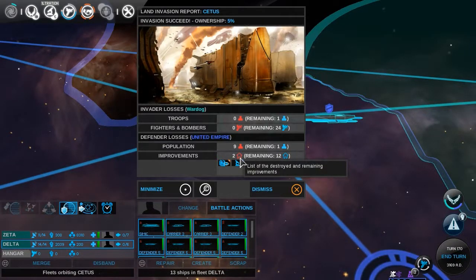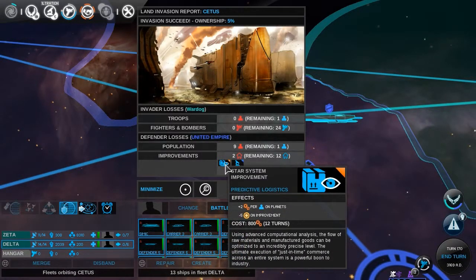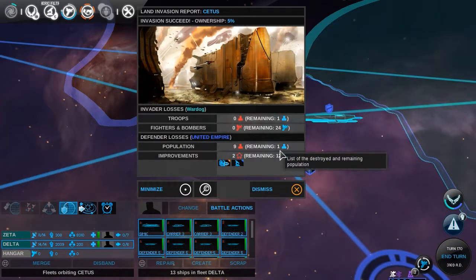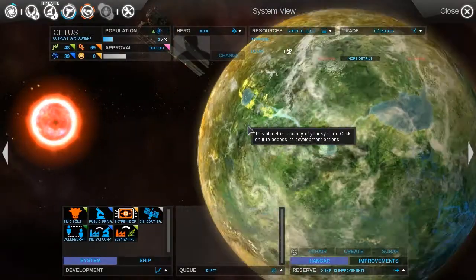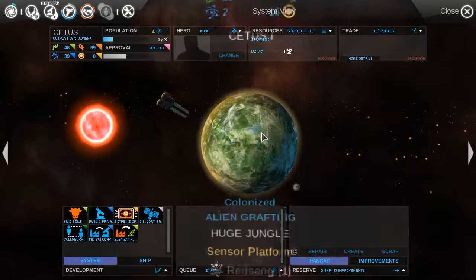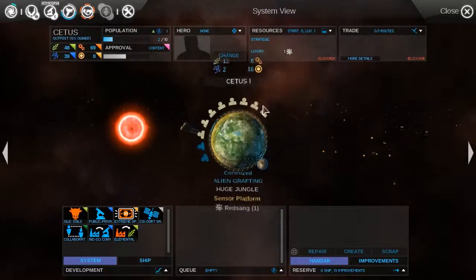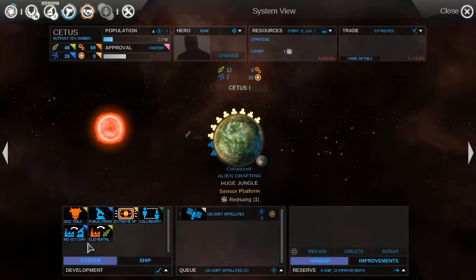We essentially bombed the living crap out of them and only about a thousand people survived. But we gained this system finally. What are your strengths? Food. Okay, yeah, we'll do that. Let's go ahead and start improving this system.